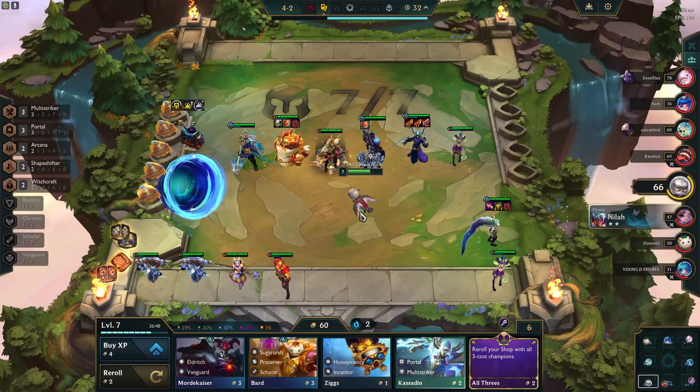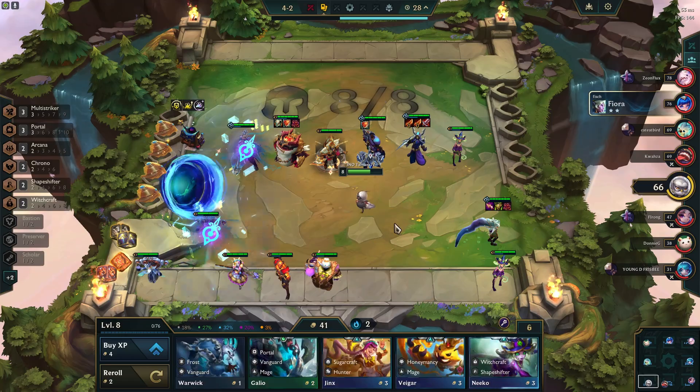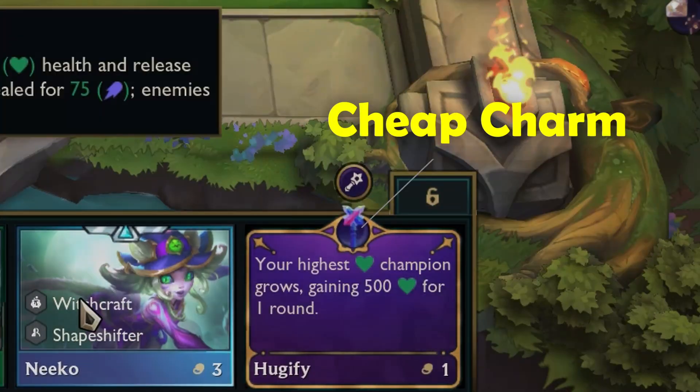Avoid taking combat charms in early stage four if you haven't already built up your board. For example, if you're playing a standard fast eight and you do a 4-2 rolldown, you want to avoid buying those really expensive combat charms if you haven't already upgraded your four-cost units. The gold is a lot more valuable in your long-term future being spent on units than on expensive combat charms.